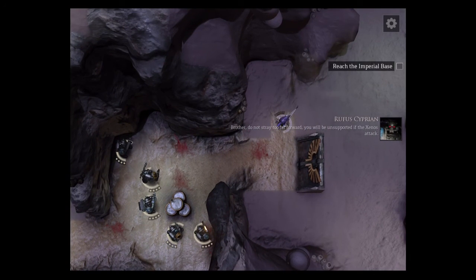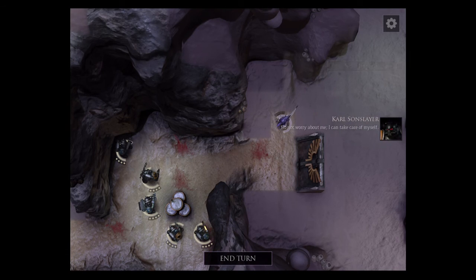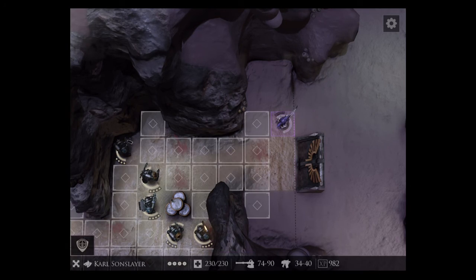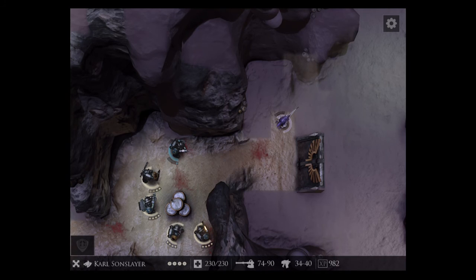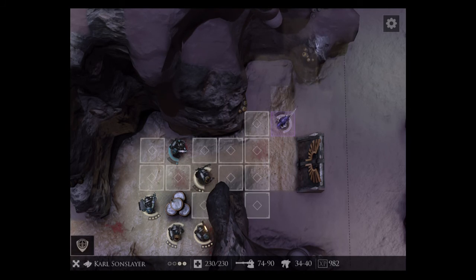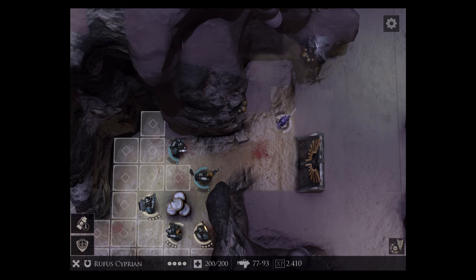Brother, do not stray too far forward — you will be unsupported if the Xenos attack. Don't worry about me, I can take care of myself. That is as may be, but we're all part of the kill team — squad coherency is vital for all our sakes. I agree, however some of you guys are close-range fighters and I'd love to do more of that rather than just stand around and shoot small bolters.